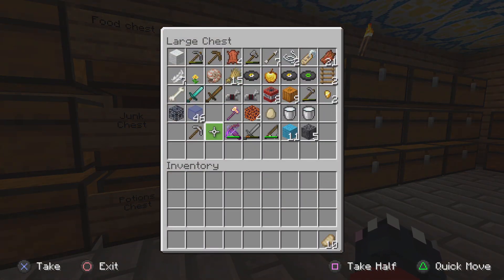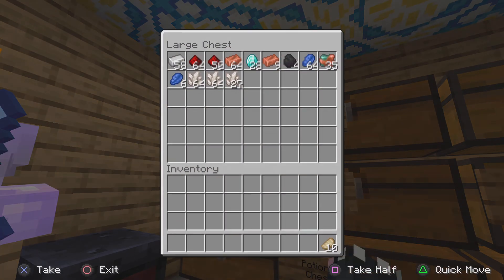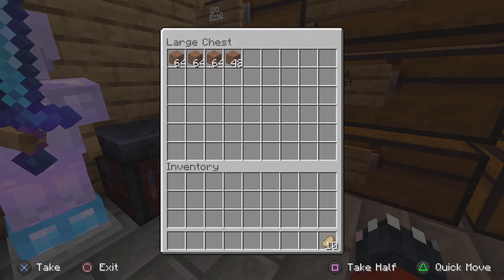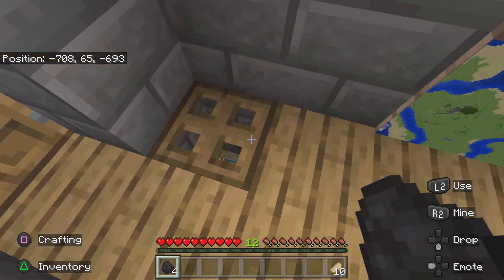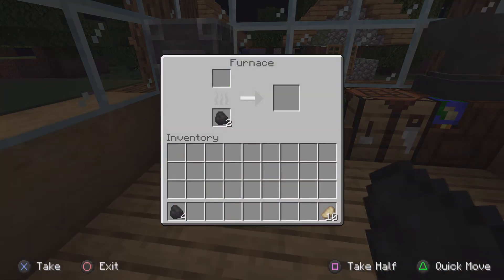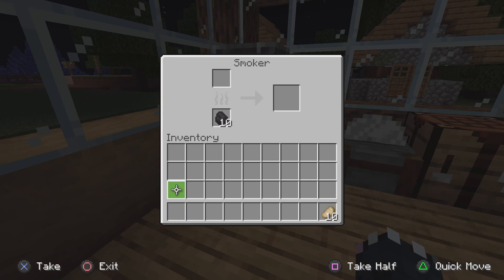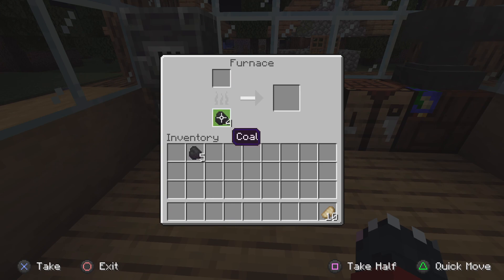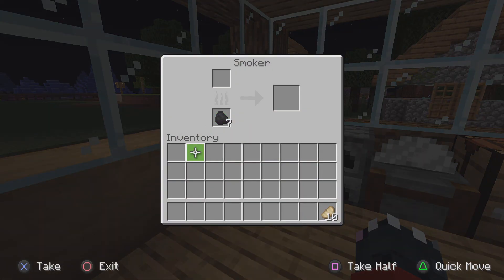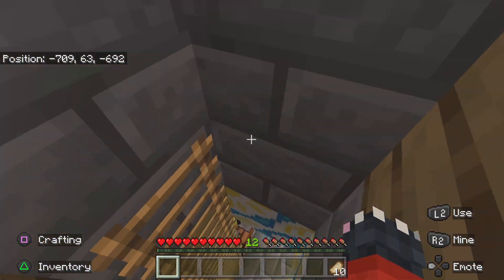So I have gunpowder - hmm, do I have gunpowder? I have TNT, doesn't really count. Give me that coal, I'm going to put this upstairs. Split that in two, that goes in there. That's got enough, this needs more - seven, seven, seven each. Seems fair.